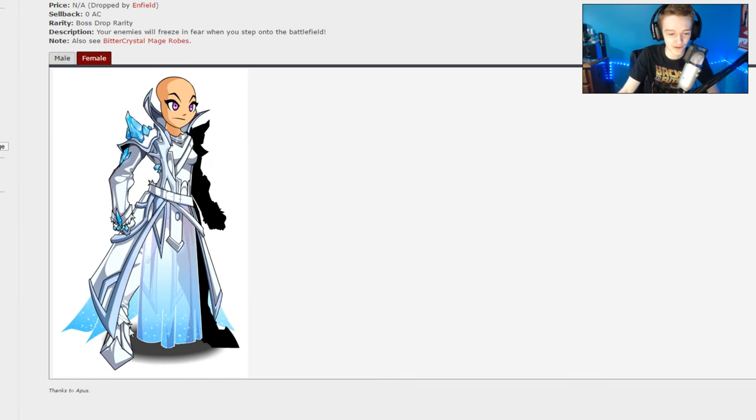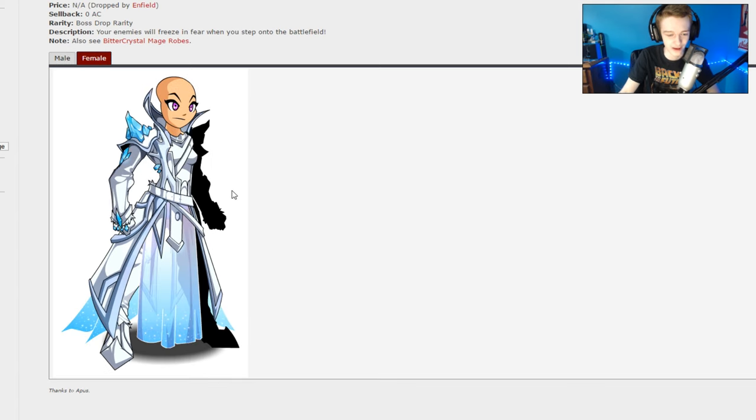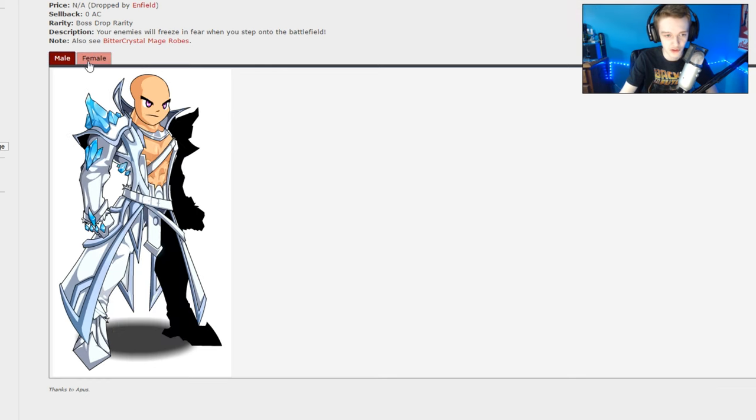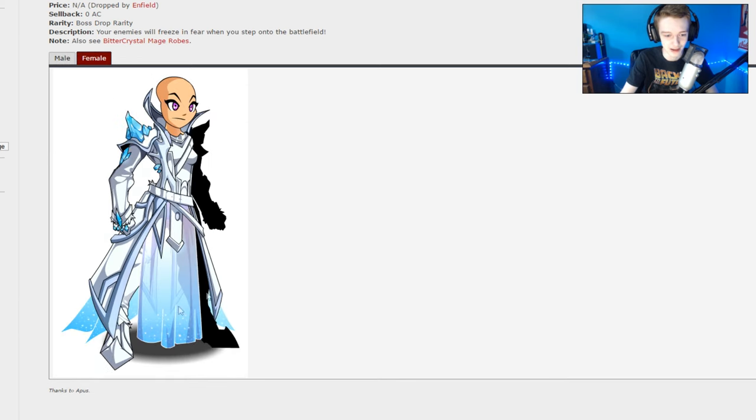On the female one, there's the pattern design at the bottom which looks really good. On the male version, you do not have that, even though they probably could have put it on the side there. I don't know who decides these things. It seems like the female and male armors always look so blatantly different. In some circumstances that makes a little bit of sense, but it's a little weird where you make a design like this and don't use it on the male version. But enough ranting — let's show you the rest of the drops.